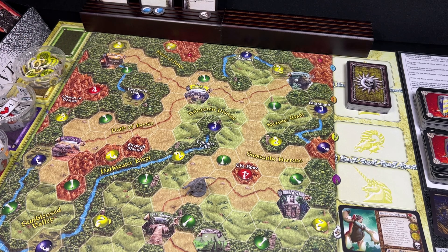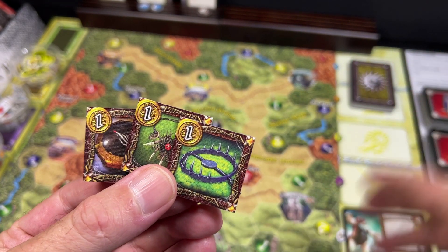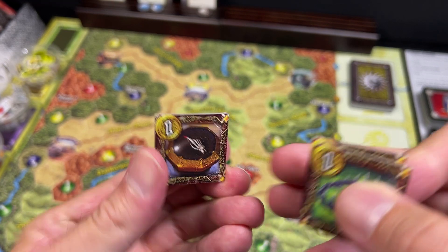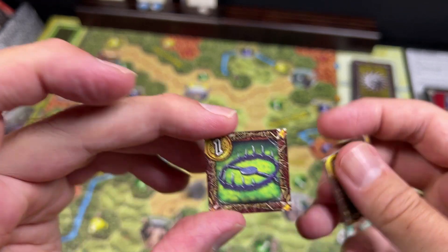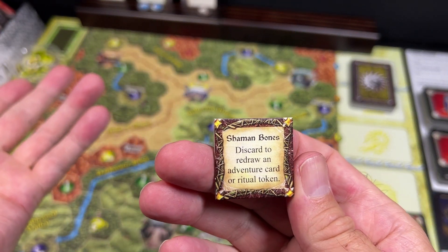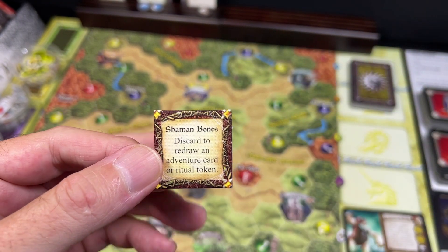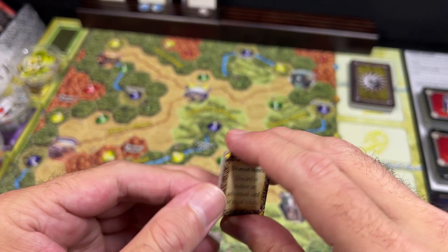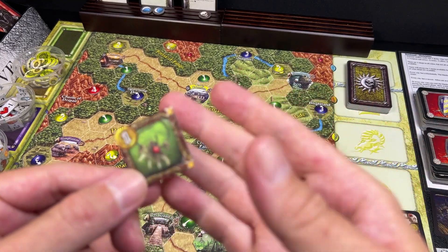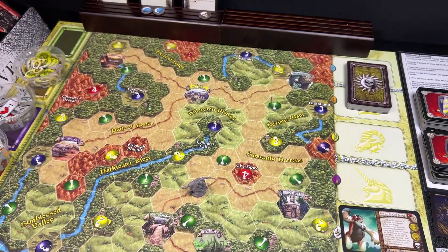There's one more group of tokens new to this expansion — Survival Tokens. These are additional items you can spend money on. You have the Dead Man's Compass, which lets you change the result of a movement die; Lockjaw Traps, which you discard to automatically succeed an escape test; and Shaman Bones, a luck mitigation tool — discard to redraw an adventure token or a ritual token. So if an adventure card is too difficult or you're hunting a specific ritual token to complete a ritual or summon a particular god, you can discard a Shaman Bone and draw again.